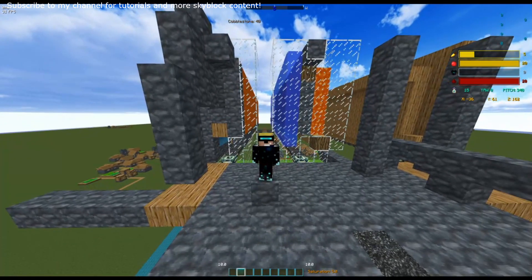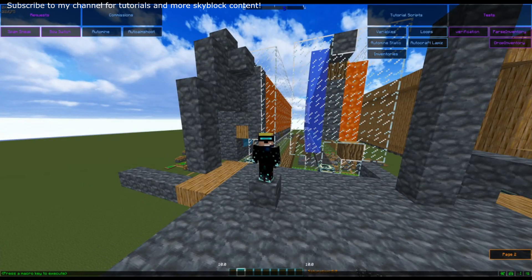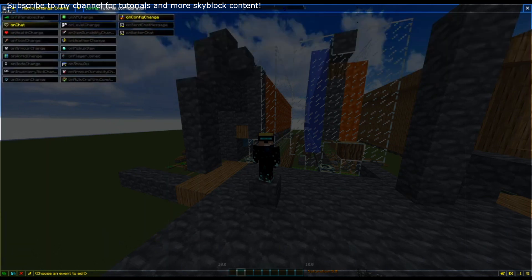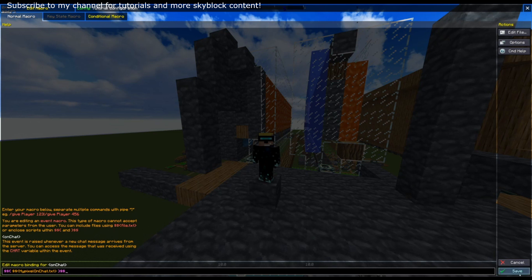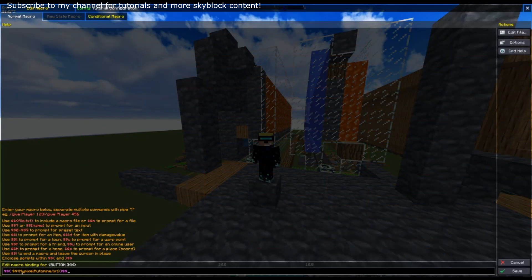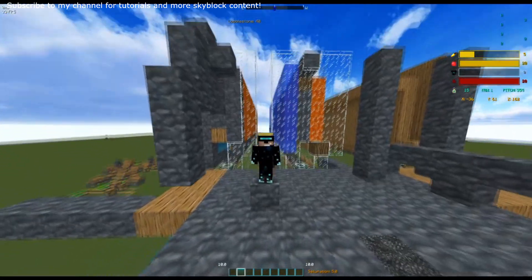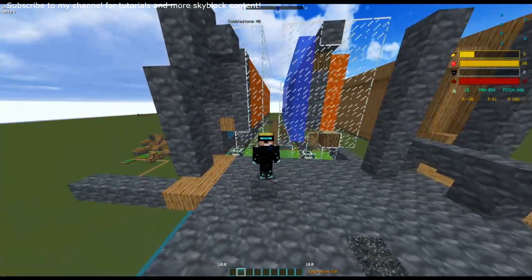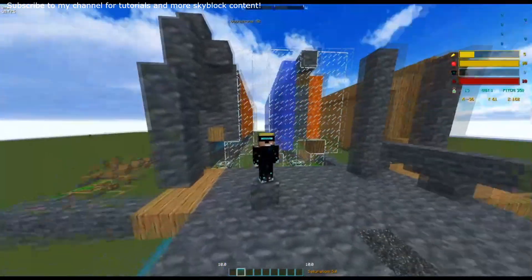I'm going to move on to the setup of the script. The setup is done in three separate steps. First, if you want to detect whether your inventory is full, you want to bind the Hypixel OnChat event — bind your script to the Hypixel OnChat event and save that. Next, you want to bind your script to a button — go into your Automine script and bind your script like that. Last, you want to put the last two scripts inside the Scripts folder, which is in the Macros folder.